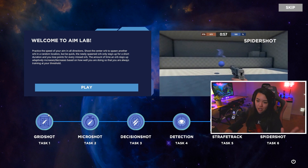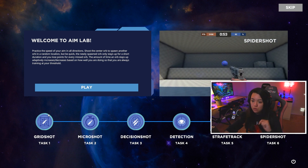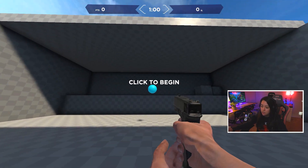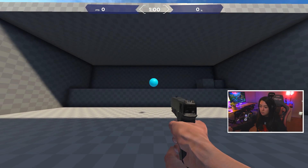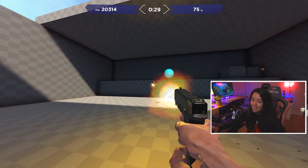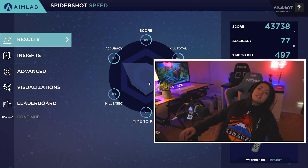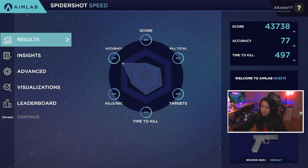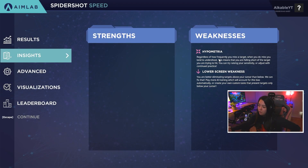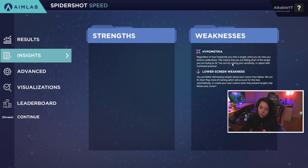Last one here is called spider shot — practice the speed of your aim in all directions. Shoot the center of the orb, spawn another one in a random location, but be quick. The newly spawned orb only stays for a short duration. This one kind of just seems like the first one, but they're only one at a time — the other one had like three at a time. Last one, guys. Should I be aiming down my sights or should I not? That's high intensity, man. Accuracy 77, I guess. I have no strengths again — regardless of how frequently you miss a target, when you do miss, you undershoot. Aim Labs, I don't have my settings figured out for you yet.